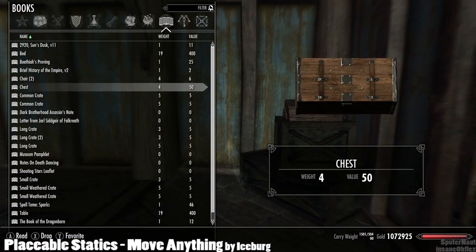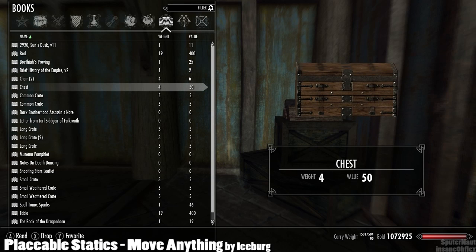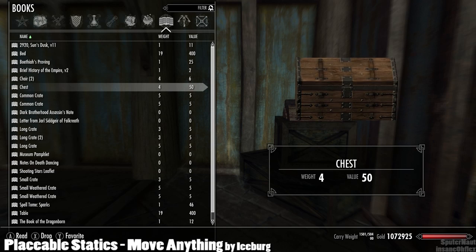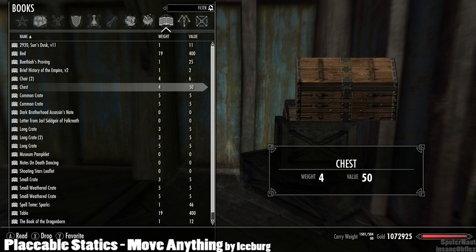Another cool feature of the mod is that if you pick up a chest that has stuff inside it, you'll automatically get everything that was inside back into your inventory. That way you can pick up the chest without losing any materials that were stored in it.